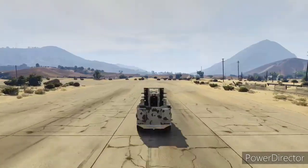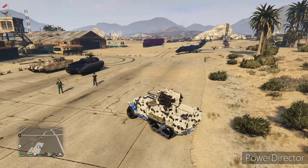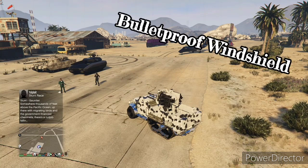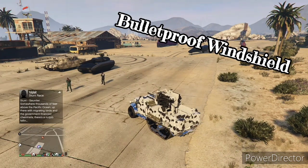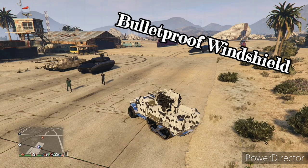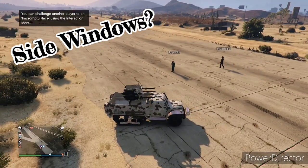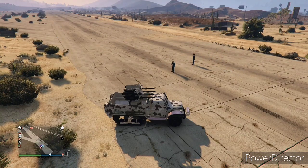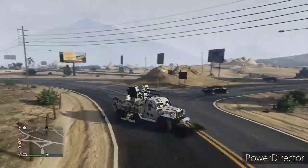Everything's going well so far. Now we test bullet resistance. J Cut is firing full metal jacket rounds and Orb is firing regular ammo at the windshield. You can see my health never goes down — two guns pouring rounds into the windshield and it does nothing. However, the side windows are a different story — Orb Smoke with regular ammo through the side window takes my health down considerably and finishes me off. So the side windows are its weak point.